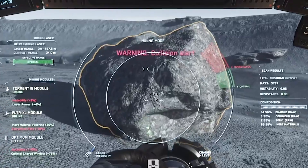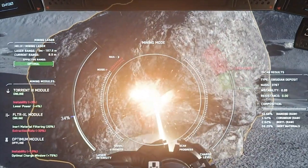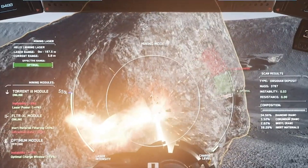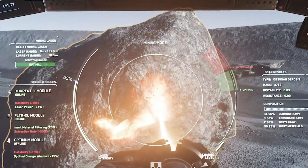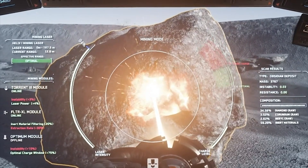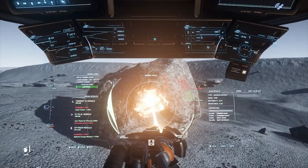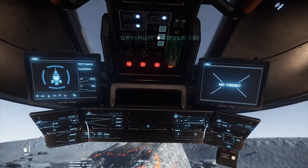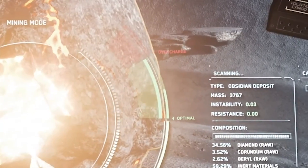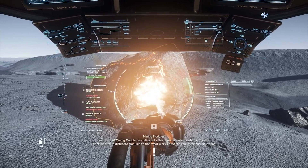Now let's combine everything we have. On our Helix mining head, I have added two passive modules. I have added the Thorne 3 module for an increase in laser power, and the FLTR XL module to filter out inert materials when I am collecting the resources. There is one module that I need to manually activate, which is the Optimo module that increases the optimal charge window by 75%. I do recommend getting the Helix mining head, since the default mining head has only one attachment slot available. Otherwise, you just need to be very picky with what you want on your laser head.